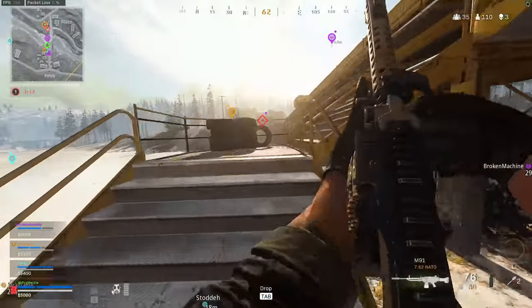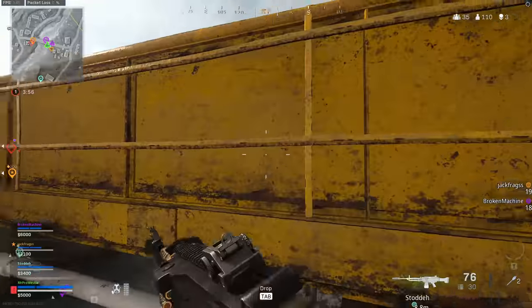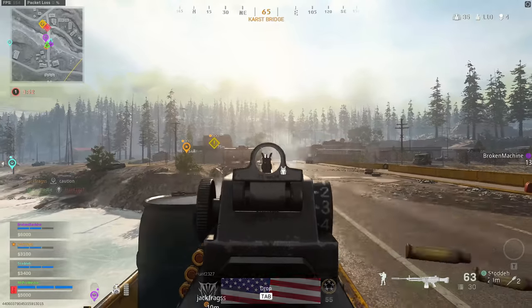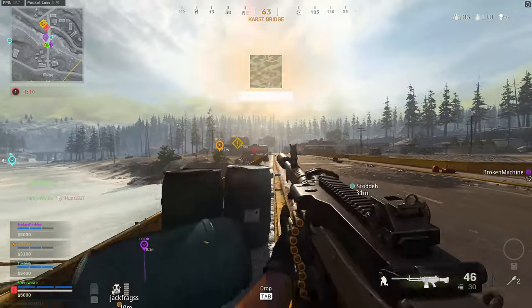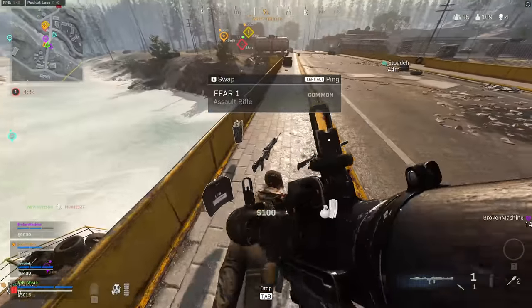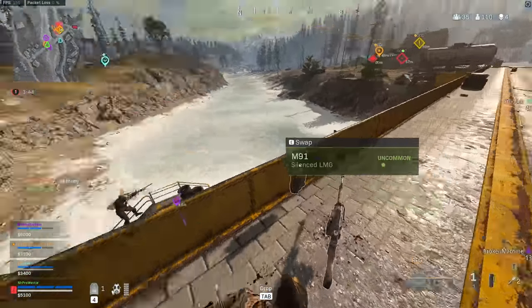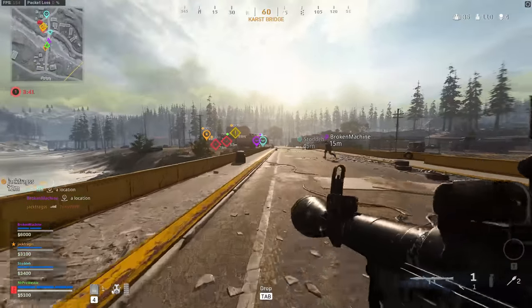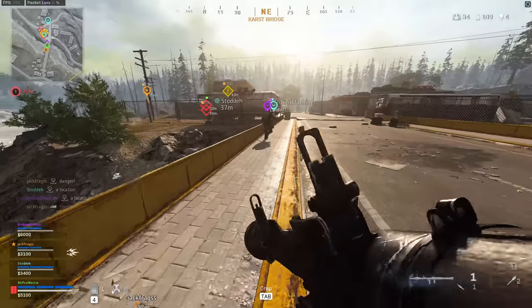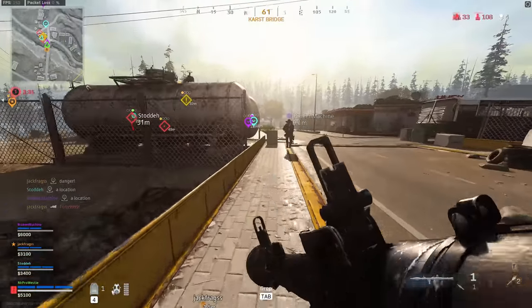The guy on the bridge is still there. Roof here. Orange. Edge of the bridge. Broke. They've just jumped off that building. Cracked. Down. Can we push? They're going to get on the ATB. Push, push, push. I've got an RPG for the ATB. Two teams playing. It's two teams — it's a different team.